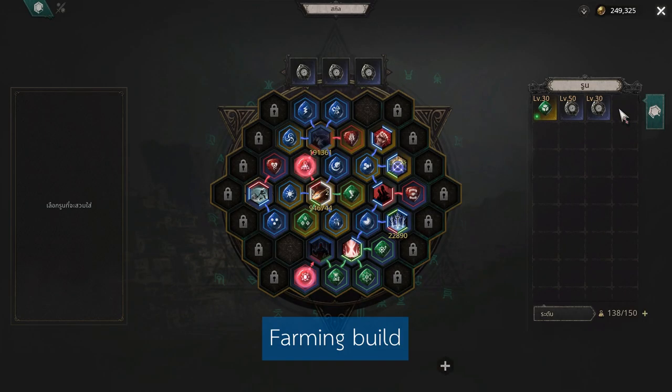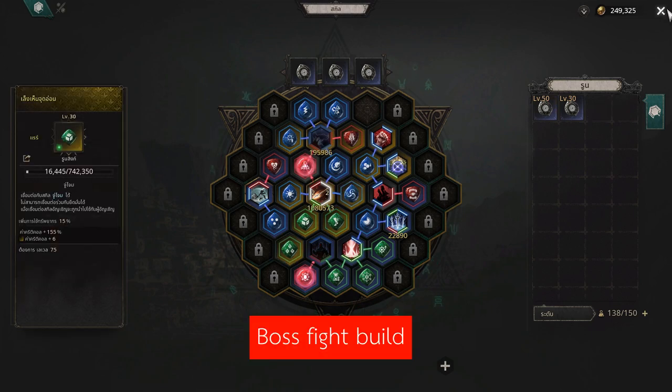Now the boss is approaching. I have to switch some runes for a boss fight. This is my build for farming, and this is my build to fight a boss. Now let's engage.